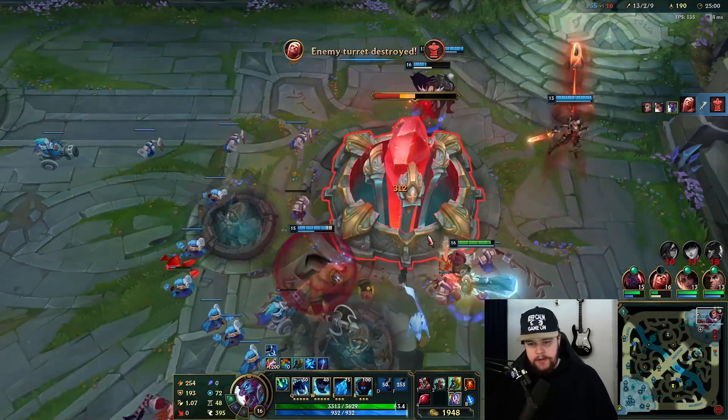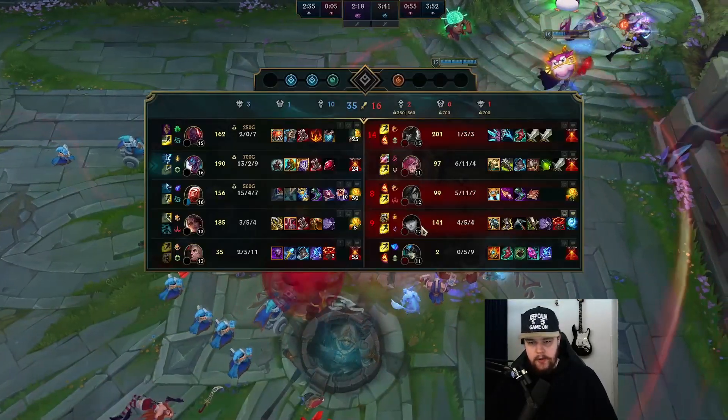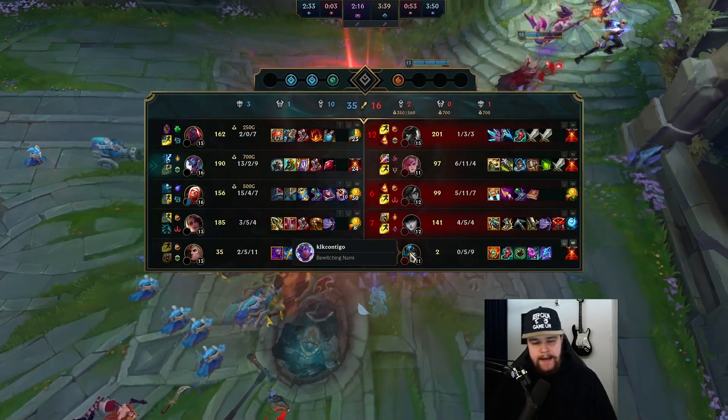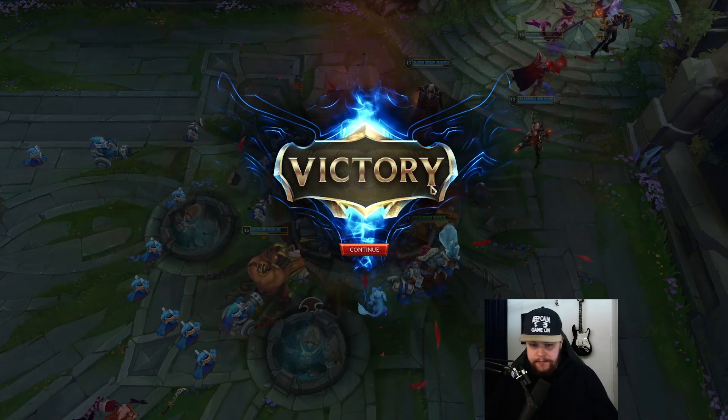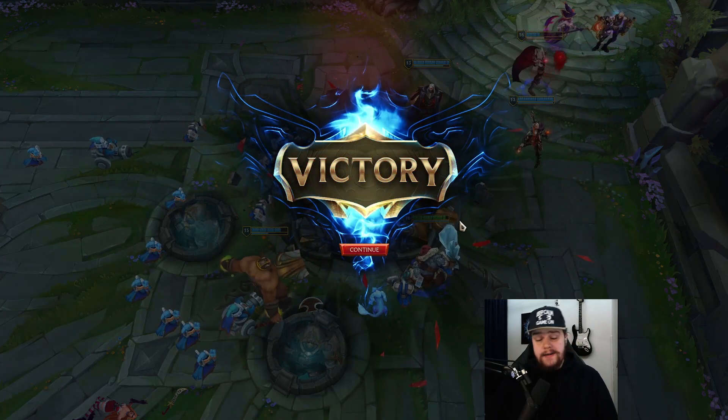Finishing off the build I'd get Spirit Visage and probably Warmog's or Stone Plate as well. And yeah, that's it for Trundle. I'll see you guys in the endgame stats.